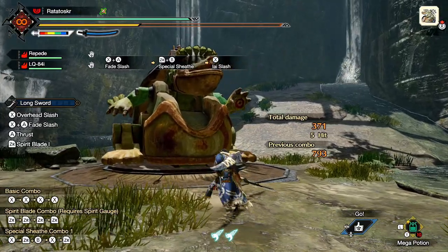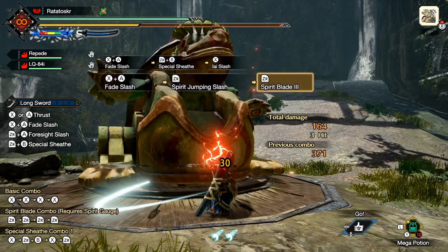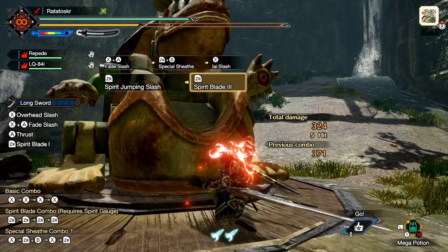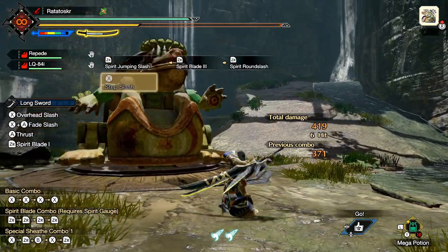Number twelve. You can use a Fade Slash to start a Spirit combo. The next move, Spirit Jumping Slash, will replace Spirit Blade 2, and then you can use the third and fourth move of the Spirit combo.